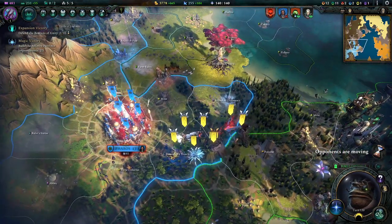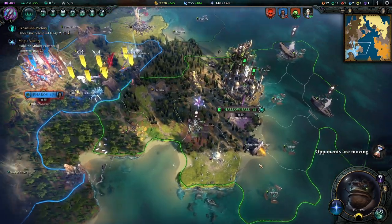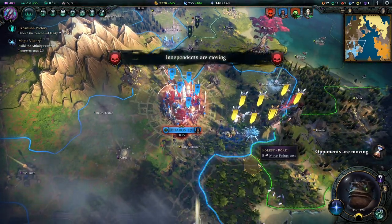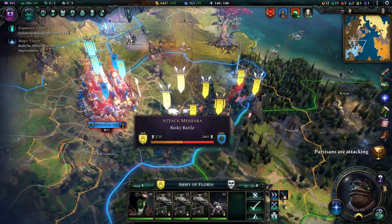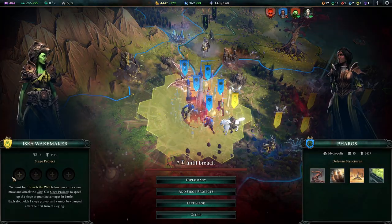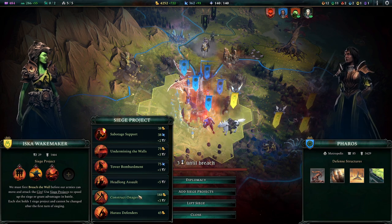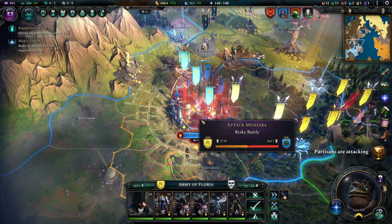Maybe if we defeat her we just also win. We'll try - we'll see how that goes. So we'll start the siege and we'll pump it up. Get this, get that - break the battlements and construct Onagas. All the good stuff - it's what we want here.